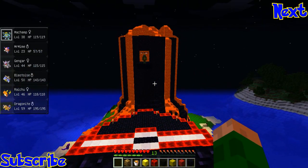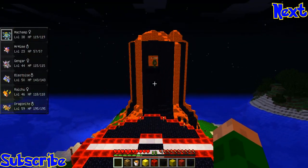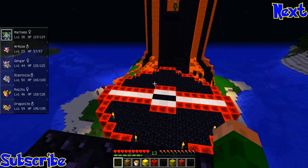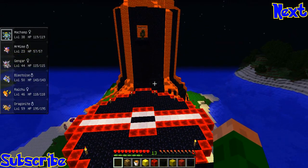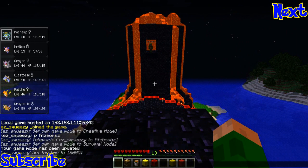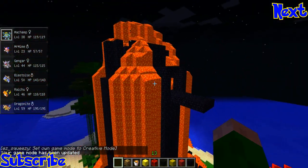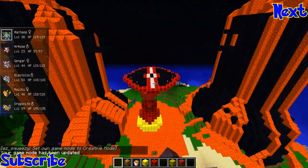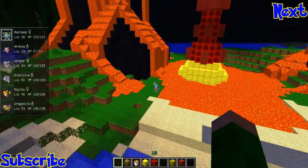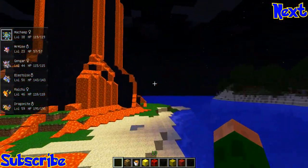Welcome back to the next episode of Pixelmon. We've kind of wrapped up the fire gym. There are a few little adjustments still needed, like how to get up here — we just flew up for the purpose of this. We want to move the arm over a bit. We've got the two volcanoes on each side and a platform in the middle, but the problem is it's not centered, so we're going to move that off camera.